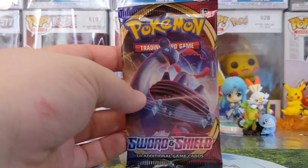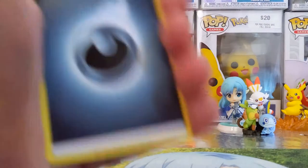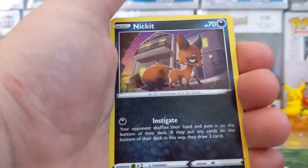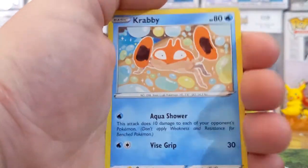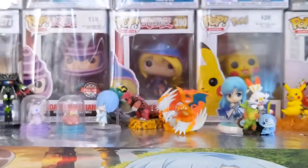Alright, Lapras Pack — come on, please contain the goods. There's a code card. Starting off we've got Darkness Energy, Crushing Hammer, Switch, Ferrothorn, Vulpix, a Nickit, a Boltund, a Chinchow, a Krabby. We've got Croagunk Reverse Common. And for our final card, we've got the Rillaboom. Rillaboom. Useless. Trash.